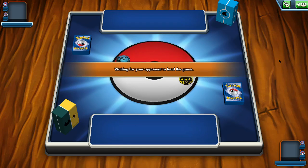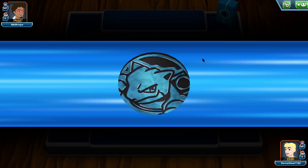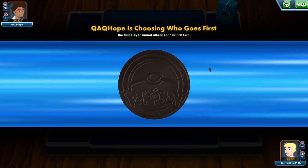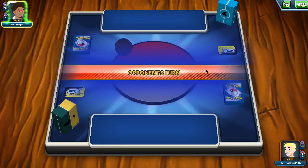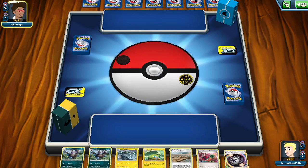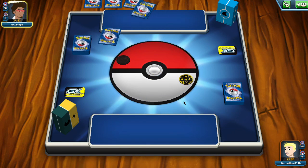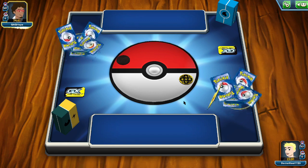Our first opponent is going to be QAQ with a water type deck. They don't have custom box art, so we might win - that is my new standard for winning. Their deck can't be that good because they just have the water type energy. Oh, we both got mulliganed. Great start - we get to look at each other's decks.